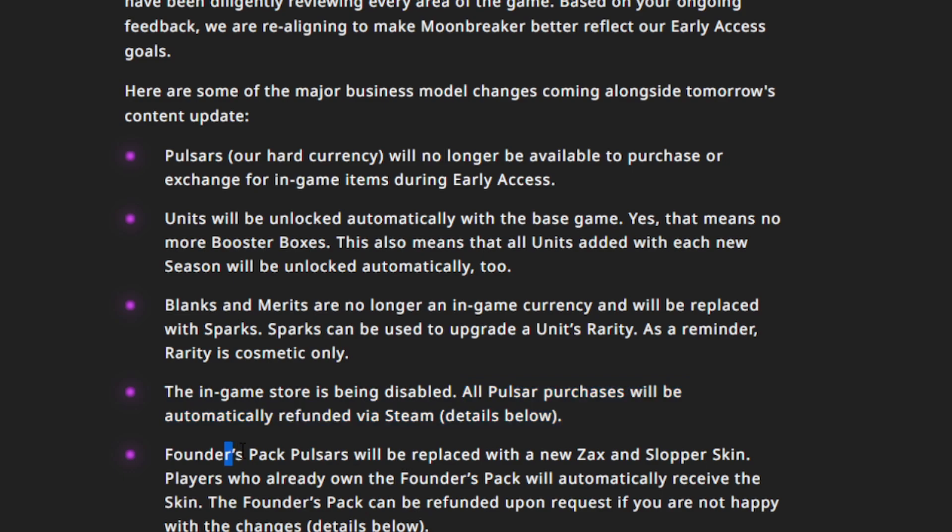If you bought the Founders Pack, the pulsars you got with it are going to be replaced with a new Zax and Slopper skin. If you're really not happy with that, you can just request a refund. It's incredible how generous they're being here. A lot of people are saying well, they need to be because of how they started — yeah, but I've never seen a game react that quickly, which is awesome.